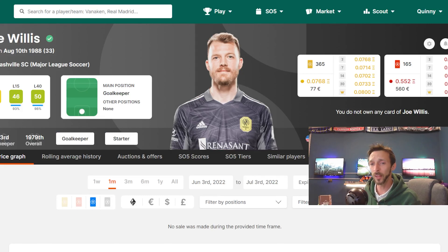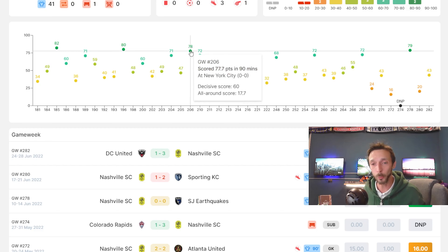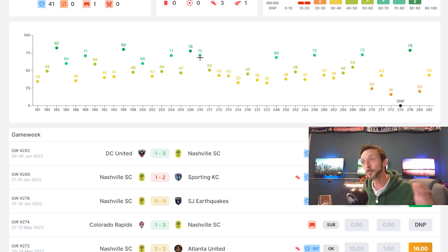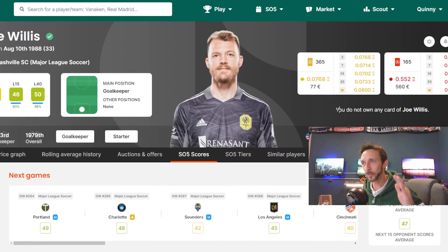Joe Willis showed himself last year as being one of the best goalkeepers in MLS at Nashville. They built a real reputation on defensive solidity and their pace on the counter-attack with guys like Hany Mukhtar and Randall Leal. When you've got a goalkeeper like Willis who doesn't ever really let you down, and Nashville don't really concede lots of goals, you can build strong foundations on an SO5 team with a defence like that. Having a goalkeeper who can save penalties, make multiple saves in a match, and can break over 70 or even over 80 on the SO5 is fantastic.